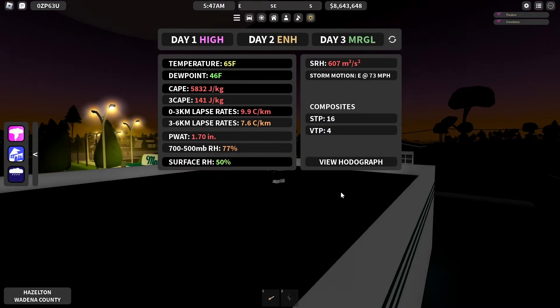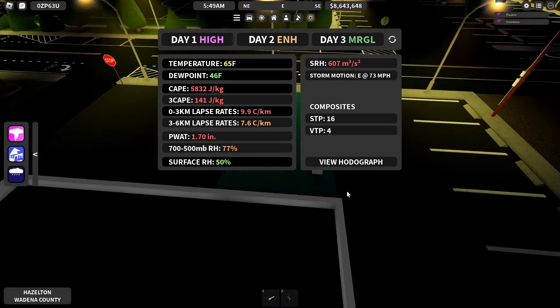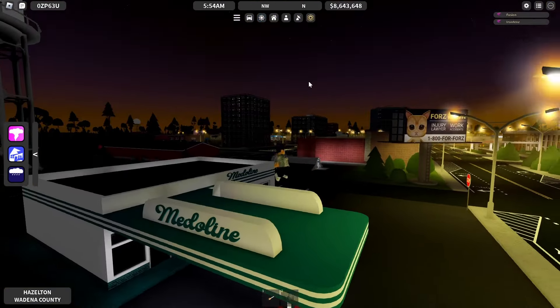Very good 16-4 here — jeez, this is insane. Very balanced, which is a good thing. And that hodograph is pretty good as well. Eastern motion, which I'm glad about, which usually has the best spawns.